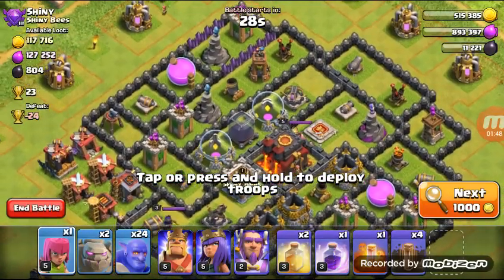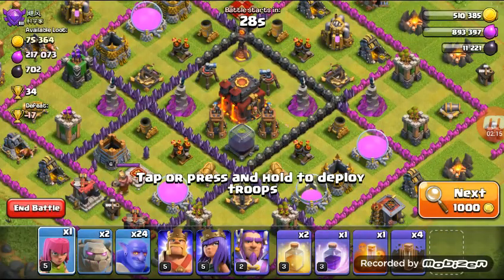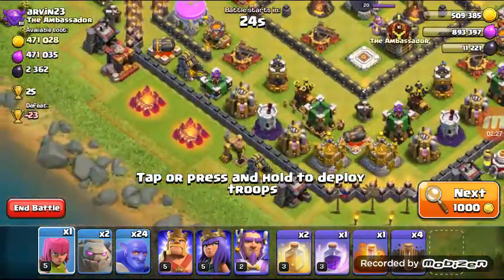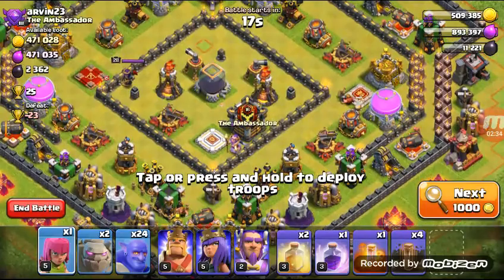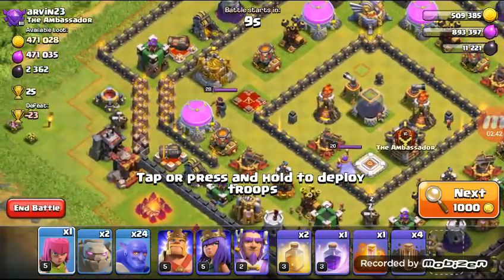A base like this might give you 50% easily, but if you need at least two stars you should find something more suitable for your army. I don't think today I'm going to find a perfect base, but we can try. Try to find a base that doesn't have an eagle artillery, because the eagle artillery's favorite target is the gloom, making it hard for everyone.